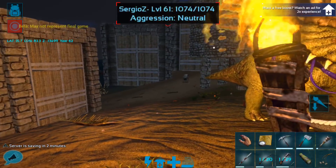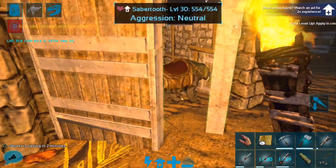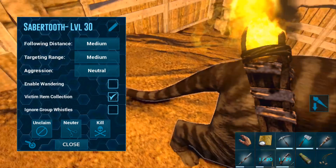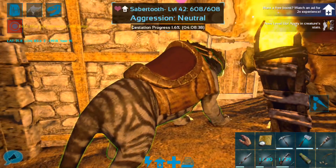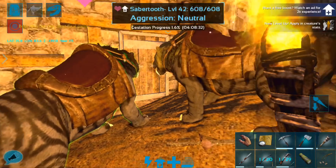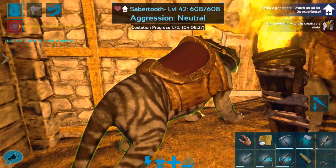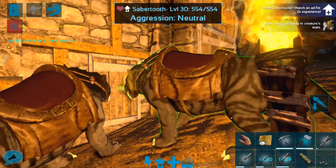This episode was getting on the long side anyway, so I think that's going to be where we end off. Let me make my way in here and turn off their wandering so that at least they won't wander off on me. This is our female, our high level one who's having the baby. I'm going to leave her in here — hopefully this will be a pretty safe little pen for her. I'm going to move the male out for now.